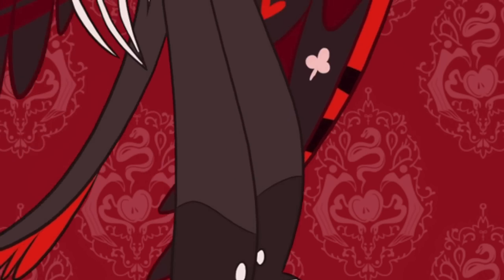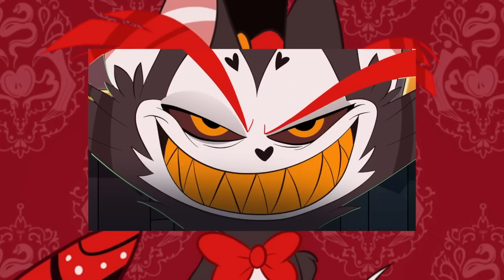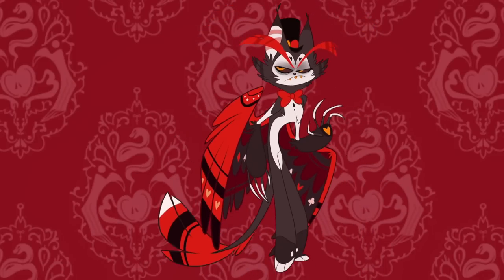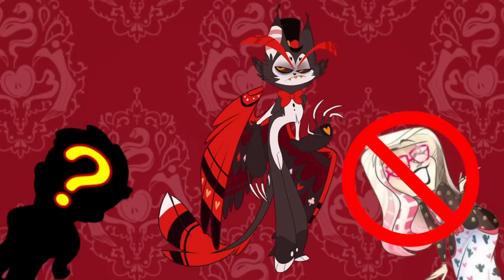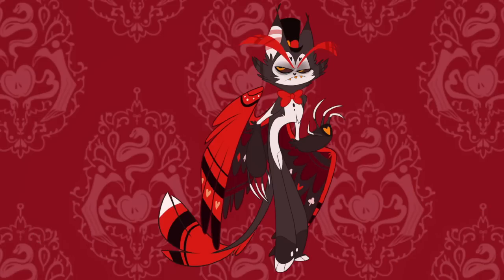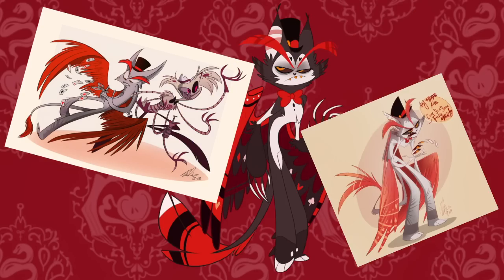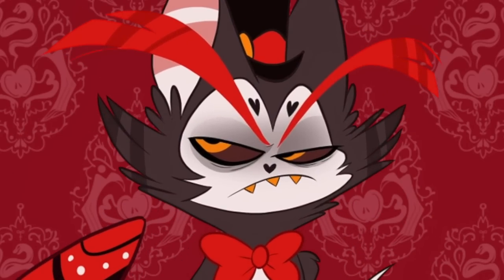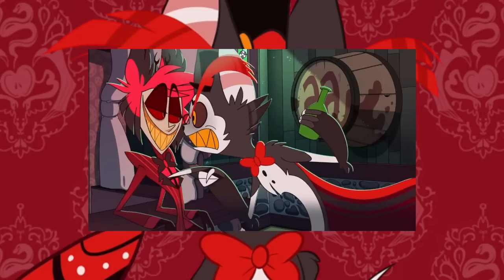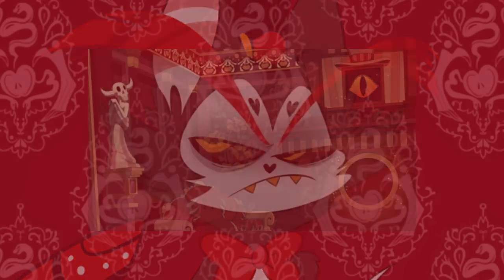He's got this constant shade over his face, probably to emphasize how gray and miserable he always is. And the whole winged cat design not only looks cool, but was actually not conceived by Vivziepop, but by her sibling simply known as M. After multiple redesigns, including a Zoophobia reincarnation and a more bleached fur look, they eventually settled on the pilot kitty we all know and love today. I've warmed up to this husky boy's design a lot as I've read into him, but I do not envy the animators that had to bring him to life.